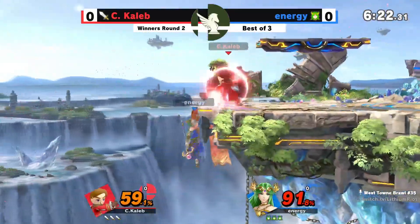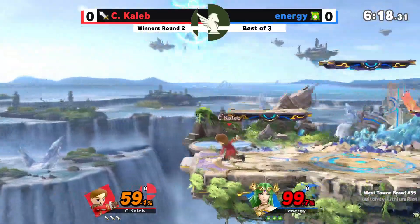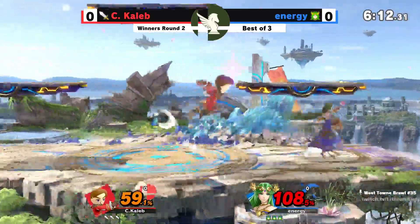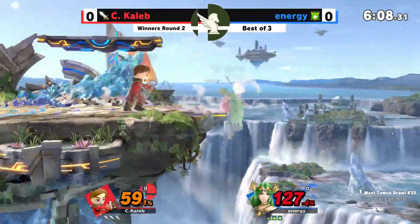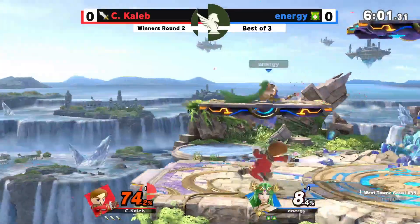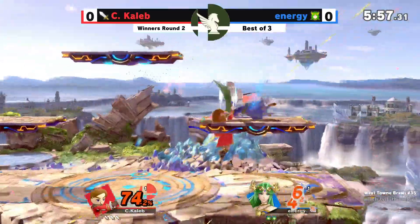That takes a lot of practice, folks. Definitely well-versed in Palutena tech. Another TP, but C. Caleb doing well to cover these cancels. A whiffed grab is going to be a smash tech coming out for C. Caleb, and another smash on these platform cancels. Energy's got the tech down, but C. Caleb is able to punish regardless. Good stuff coming out from him.